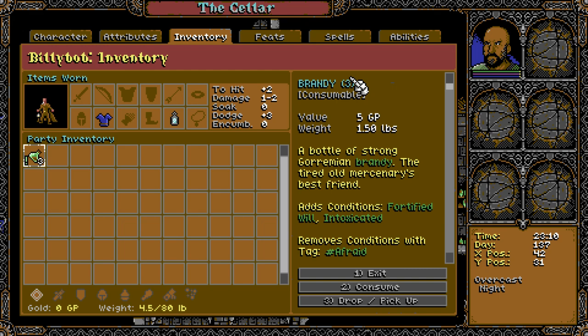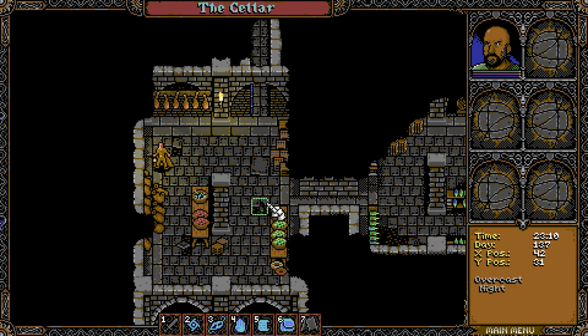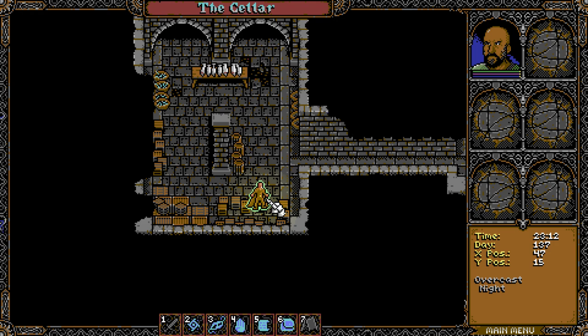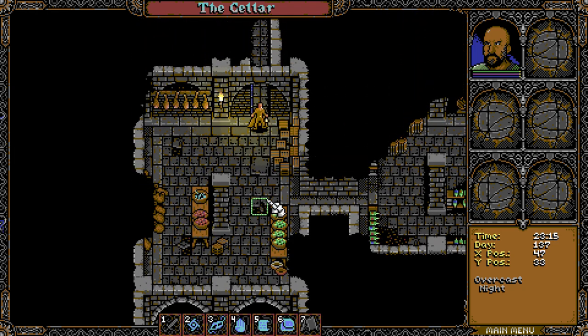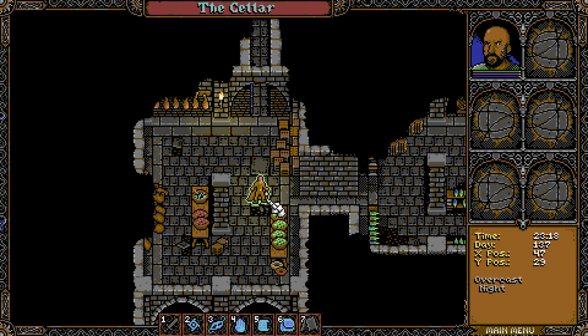Yeah, I gotta look at my equipment. Ain't got anything. What does intoxicated mean? But yeah, I don't have a weapon. I'm gonna go ahead and go back. I'm guessing there's gonna be monsters up here, and once again, I don't have a weapon.